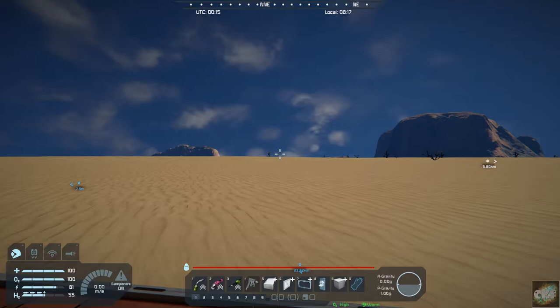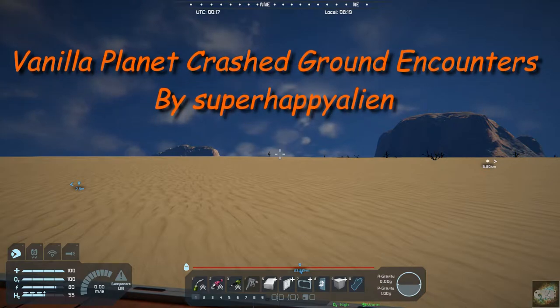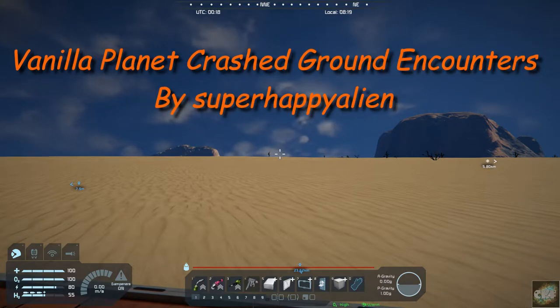Hello, all you space engineers out there, Commander Kingfish here, and it is Mod Wednesday. Today's mod is Vanilla Planet Crashed Ground Encounters, and it's by SuperHappyAlien.